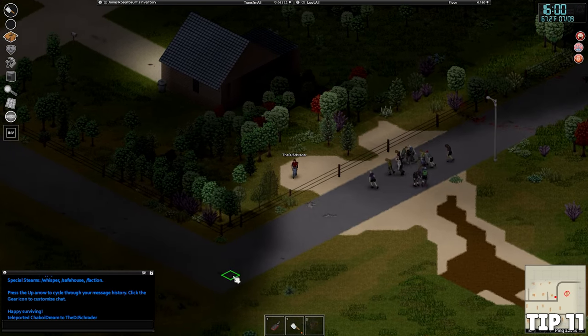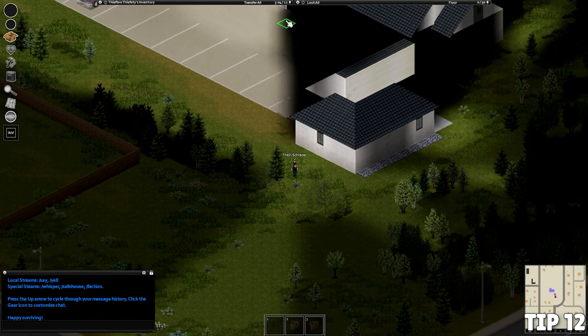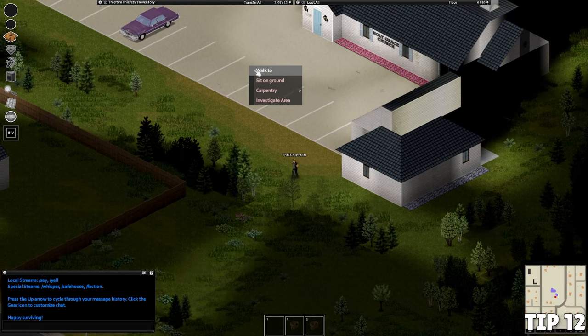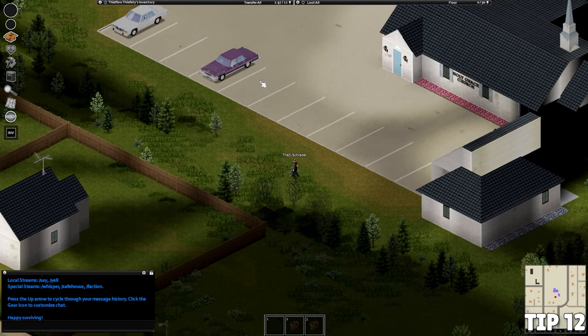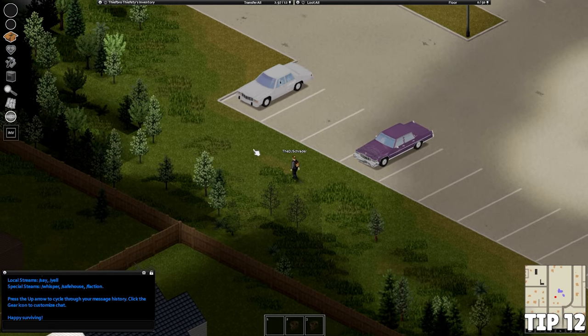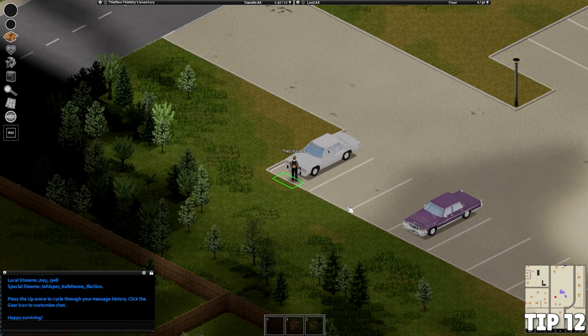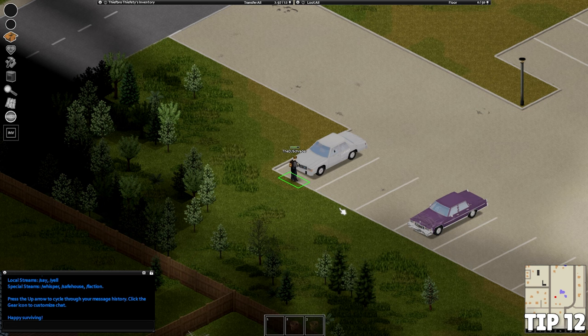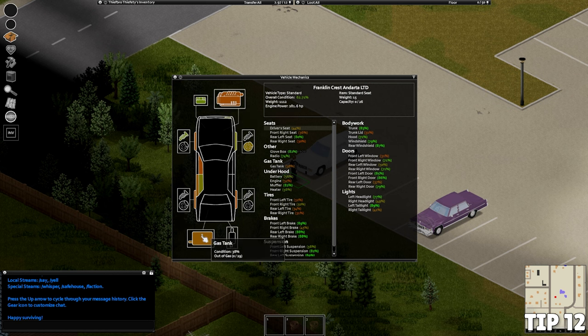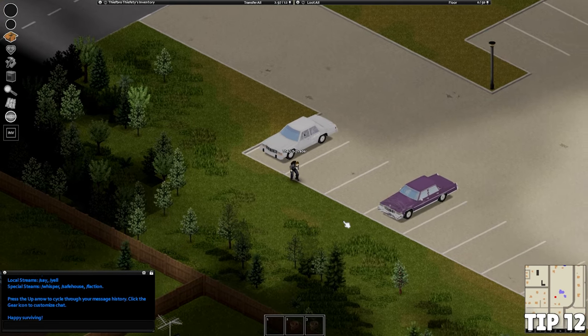Tip number twelve: get yourself a car. Cars are extremely useful in Project Zomboid. To tell if a car is functional, walk up to the hood, right-click, and select Vehicle Mechanics — a menu will show the condition of each part and how much gas is in it. If there's no gas, find a gas station, pull up to a pump, right-click, and fill it up. Make sure the car isn't too badly damaged before driving.